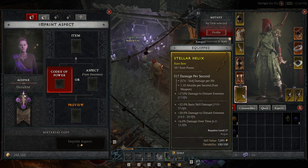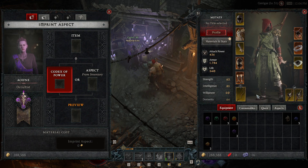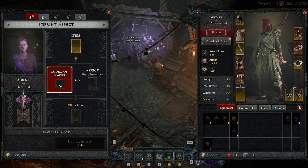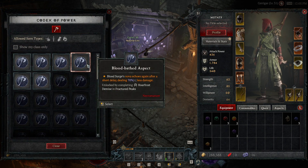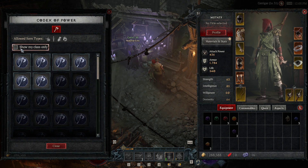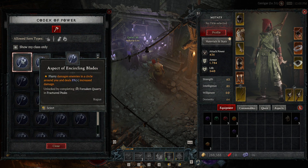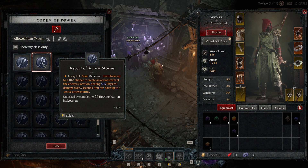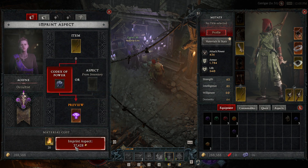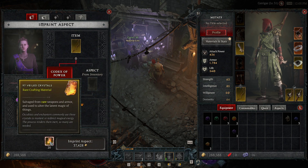Now if we want to put an aspect onto this bow, we're going to use one from the Codex of Power. We'll slot the bow in there, go into the Codex of Power — all these are aspects you've gotten from dungeons. Looking at My Class Only, I have two choices: Flurry and Lucky Hit for Marksman, which has a 10% chance for Arrow Storms. We'll go ahead and put Arrow Storms on here, and then imprint the aspect for 37,000 gold and 20 of these rare crafting materials.